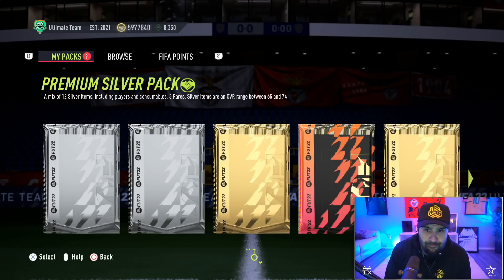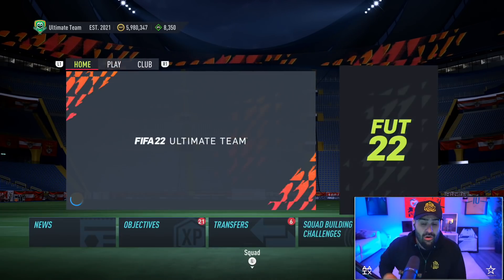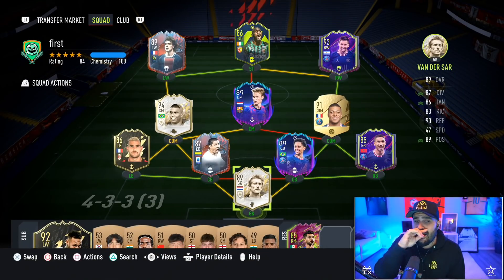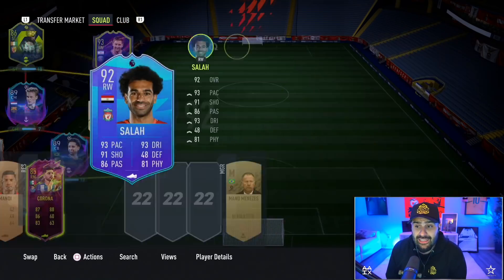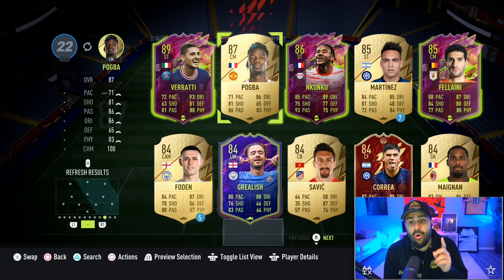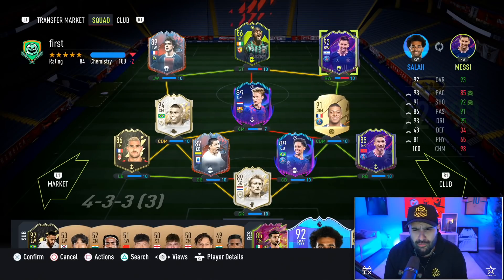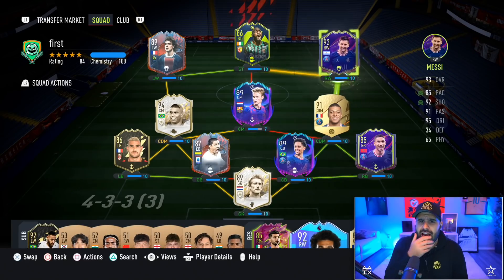This is the team I'm going to be playing qualifiers with: Salah, Fafana, De Jong, Mbappe, Ronaldo, and then the back line with Cordoba. Now I've got to find a way to get Salah into this team. We're gonna play a game right now — the question is how are we gonna get him in? I want to start him on full chem, that's something I really want to do.